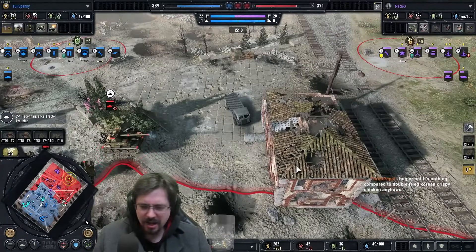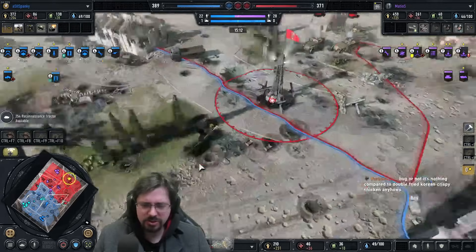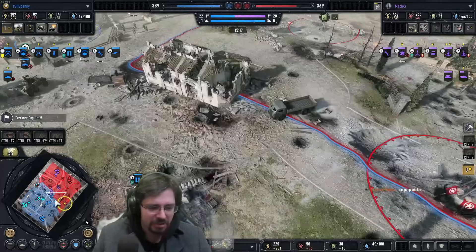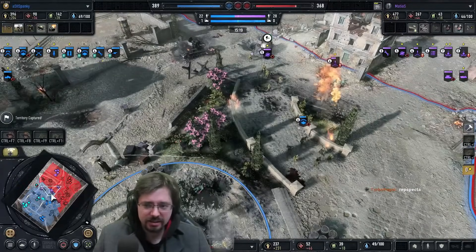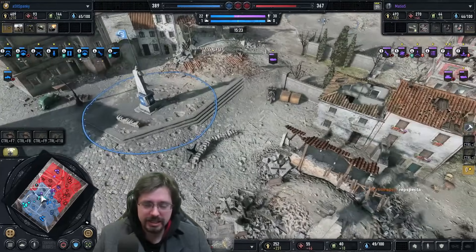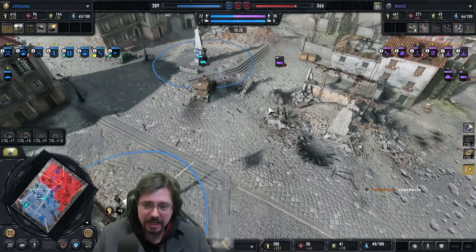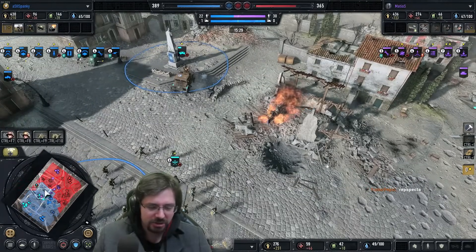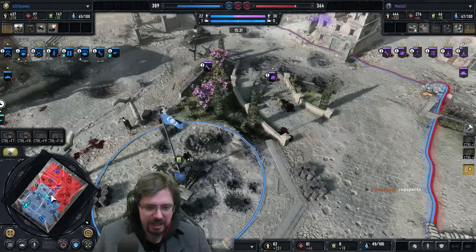He's using the Hanomag to blow this house up — interesting. He's just making it so the enemy Rangers can't have anywhere to camp, which isn't a bad idea. The Kettenkrad is being a bit too bold here, trying to do some cheeky capping — it's going to go down. Not sure what Mythos was trying to do with that.